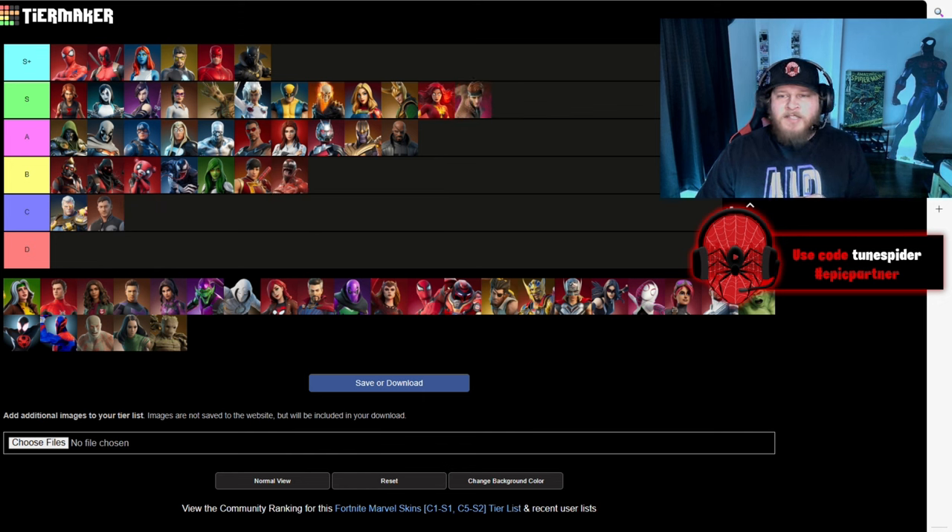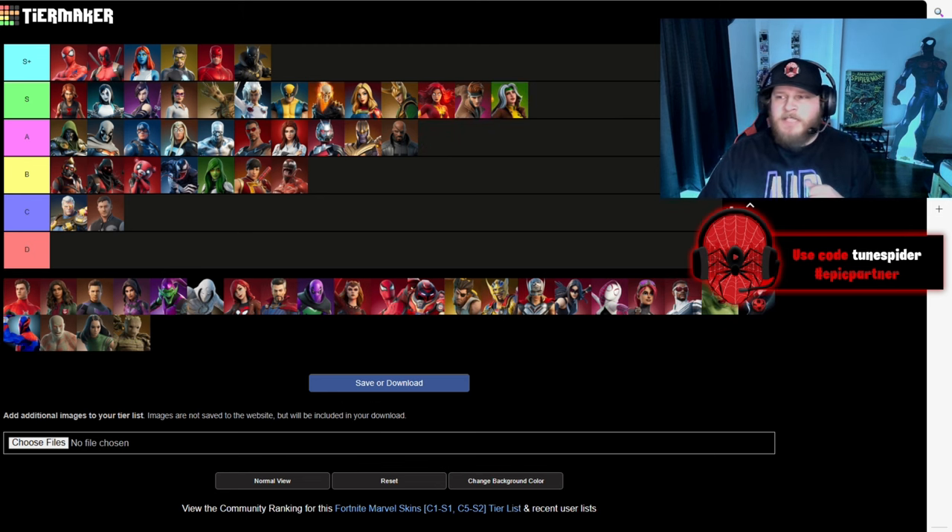Gambit is going in S — I love Gambit, he is so hilarious and awesome, and they did such a good job with his skin. Also going right next to him is Rogue. I got to put the lovers together — they're one of the best Marvel couples, and one of the most underrated couples as well.